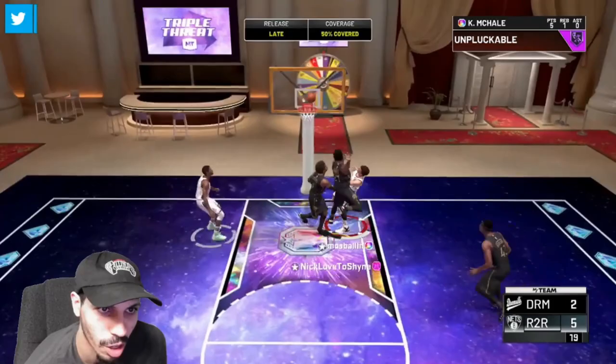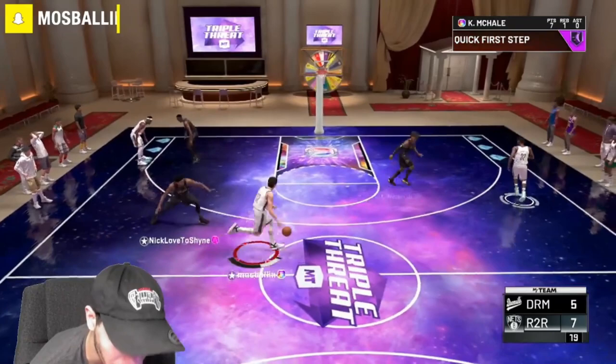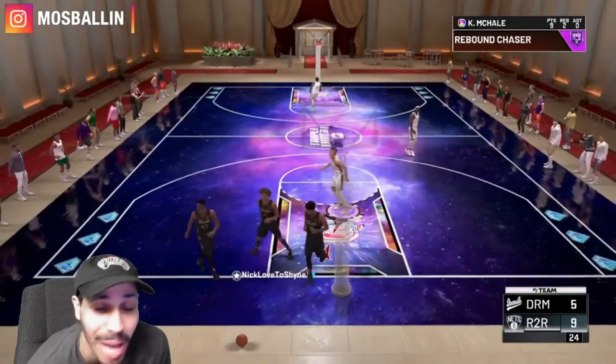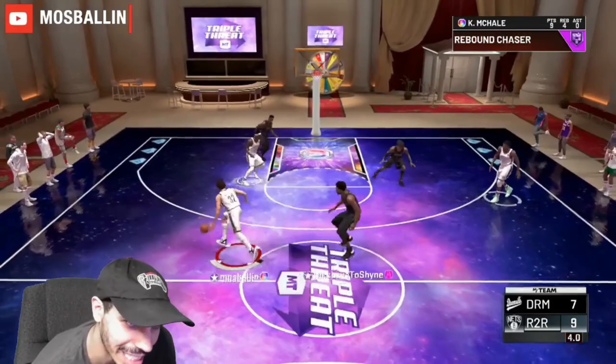That's a terrible animation but he finished great - relentless finishing right there. Look at this man - you don't know what he's gonna do because he could shoot or he could drive. He could do all that, so it's tough. He gets his own rebound from the three-point line and dunks it back in - you can't make this stuff up. This may sound absolutely insane. Let me wait one more game before I say so.